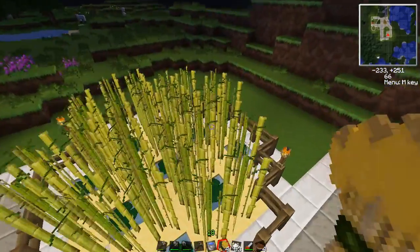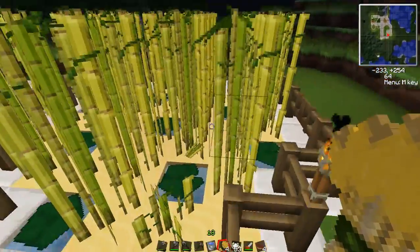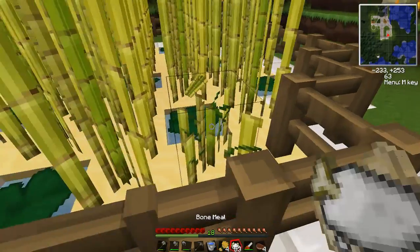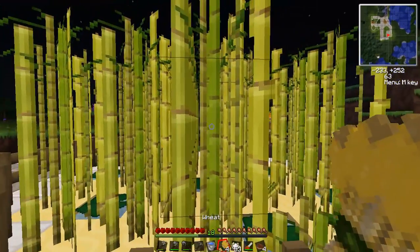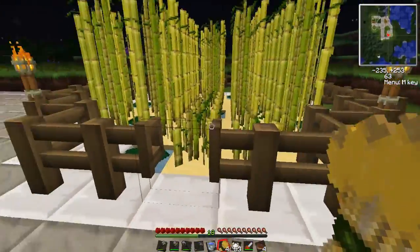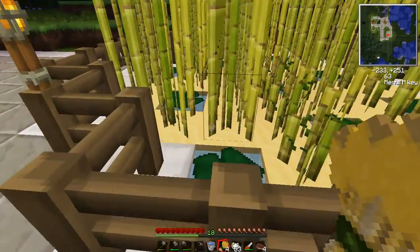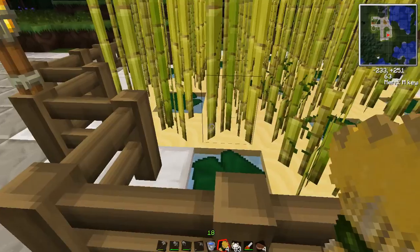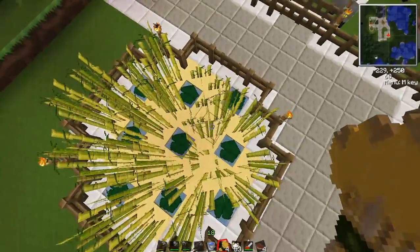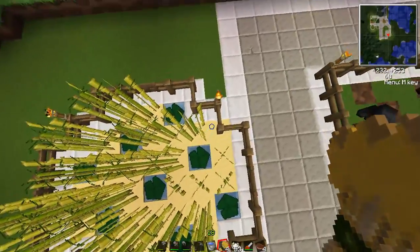This is sugarcane — very straightforward, very easy to farm. Just smack it. If I'm not in creative mode, it'll work better. It drops like that. Don't break the bottom when you harvest sugarcane; it'll regrow. Very simple. Everyone should use this farming method if you're not already. Sugarcane only grows adjacent to a water tile, not diagonal.